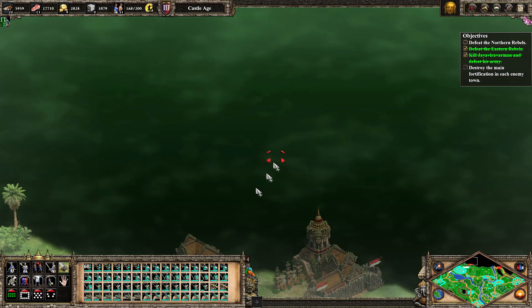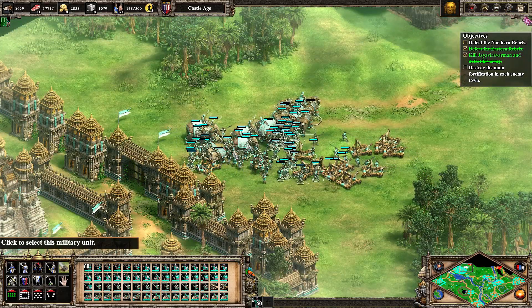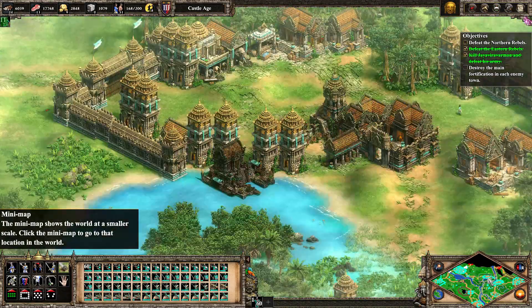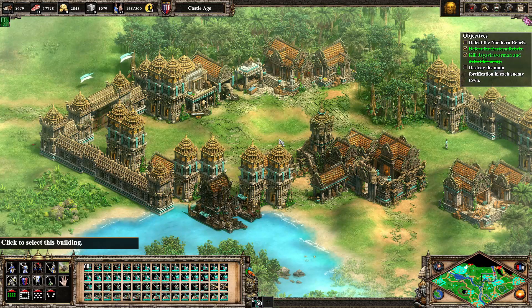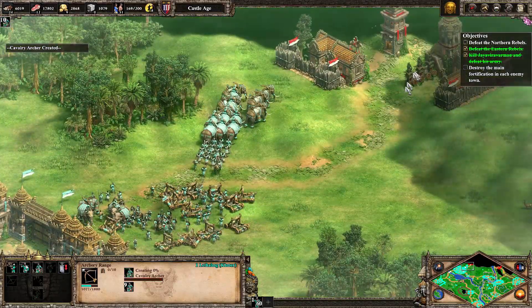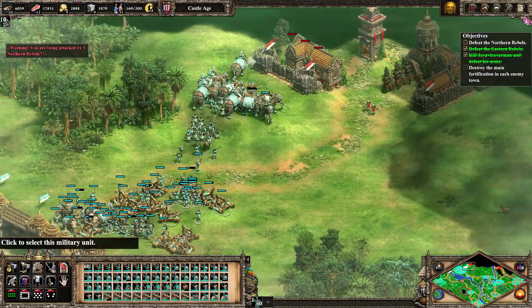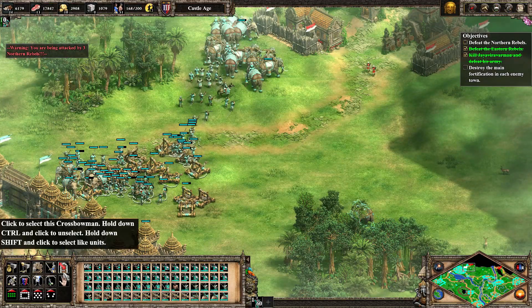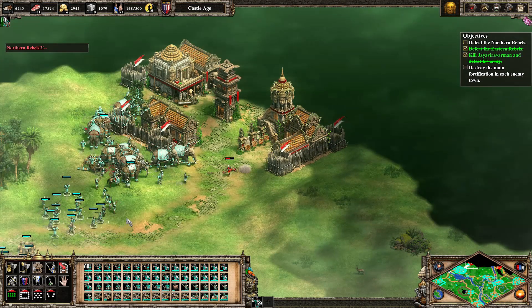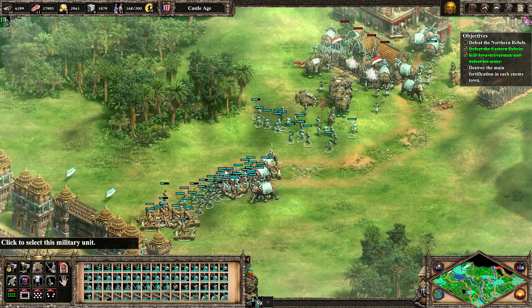We're going to do an attack move in here. We're going to name that. So we're going to get them first with an attack move. All these archers that are gathering, they're all going to come here. We're going to get all this now — do an attack move just up here, like so.